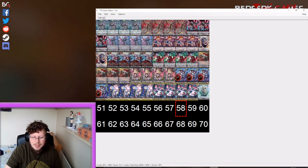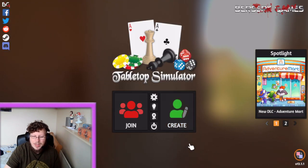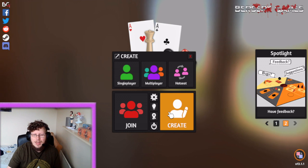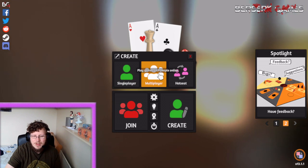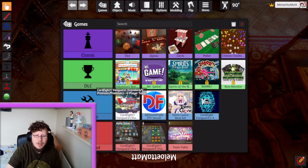After that we move back to Tabletop. To actually import the deck, you can only import stuff if you are the owner of a room — either single player, which is highly recommended, or if you're the one creating the multiplayer room. For this example we'll hop into single player.